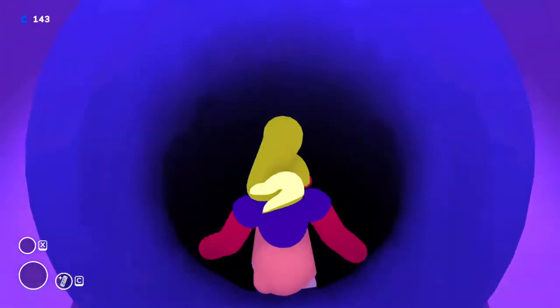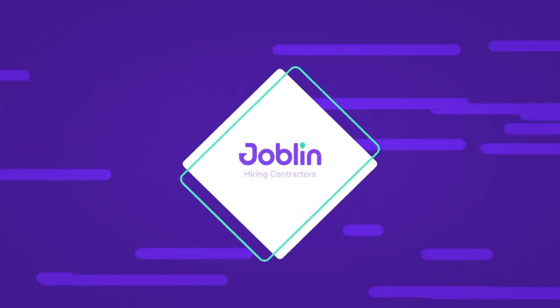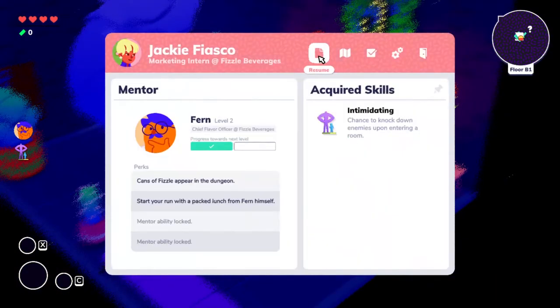Before we enter, let me cover the pre-requirements. I wouldn't recommend going in without choosing your mentors wisely. As you can see, I have the mentor Fern at level two, and I've acquired the skill of Intimidation. Intimidation is entirely optional — choose whatever gives you an upper hand. I strongly recommend Fern, because once he reaches level two he gives you Fizzle cans which are very important when fighting enemies.